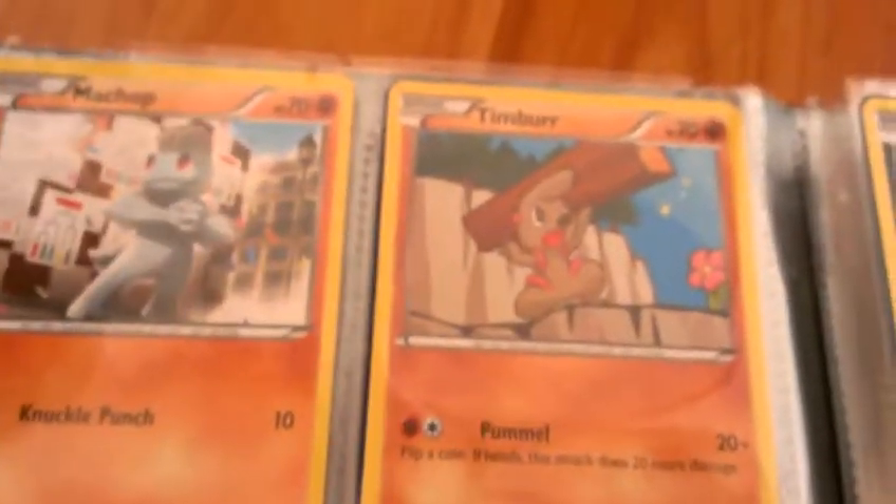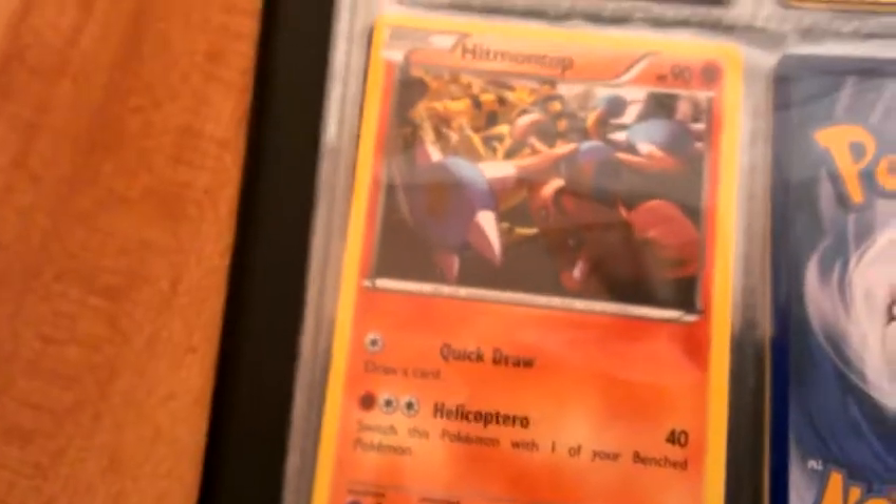Now we're on to fighting type. There's a rideorn, machop, timber, and hypno on top.